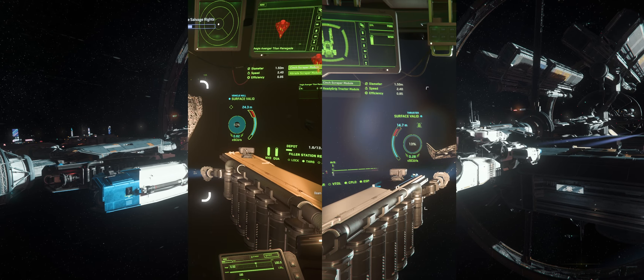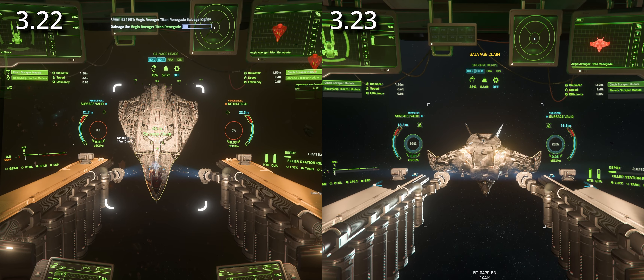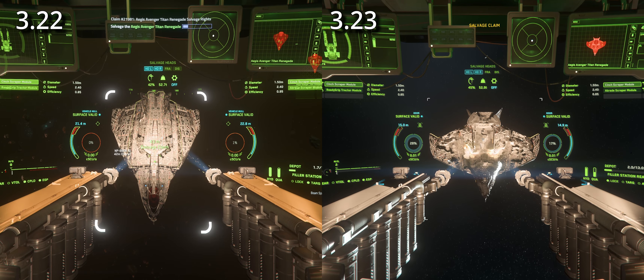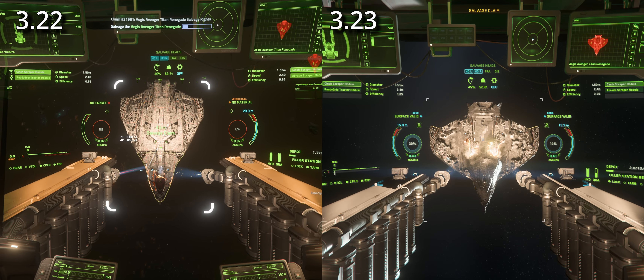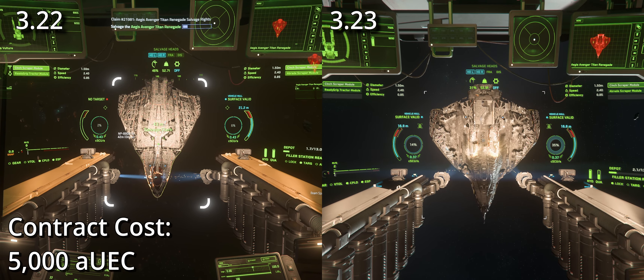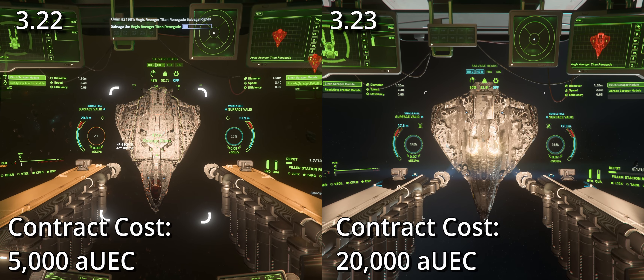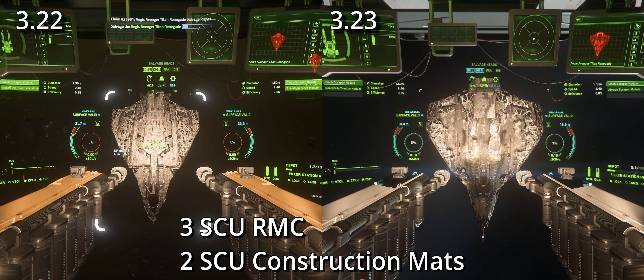Going into the comparison, the 3.22 footage was taken a few days before the 3.23 patch dropped. Both times I was using an Aegis Avenger Titan on a Crusader contract, but in 3.22 the contract cost 5,000 AUEC, while in 3.23 it cost 20,000 AUEC. Both times I was able to salvage a total of three RMC crates and two construction material crates.